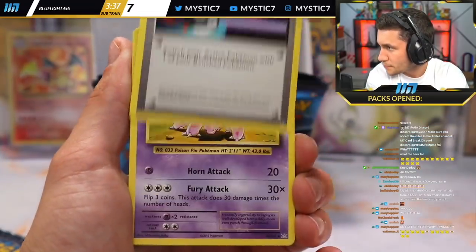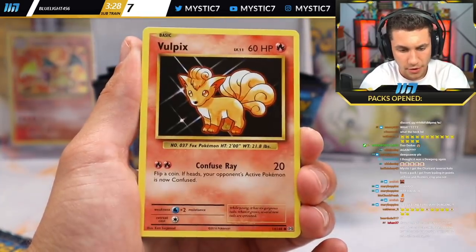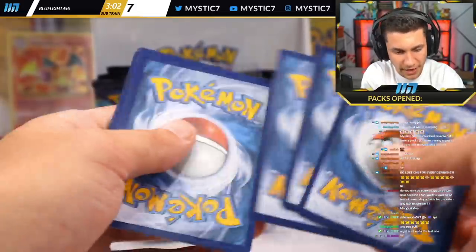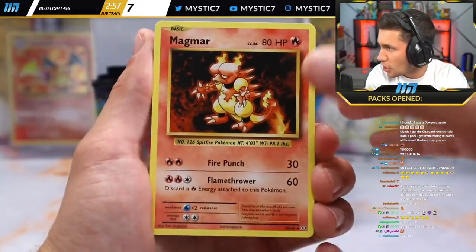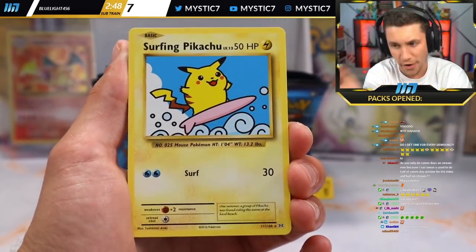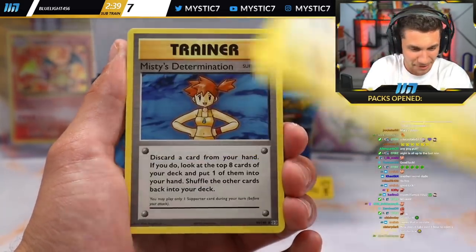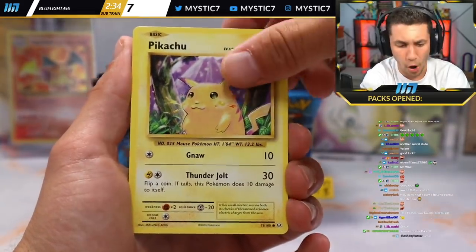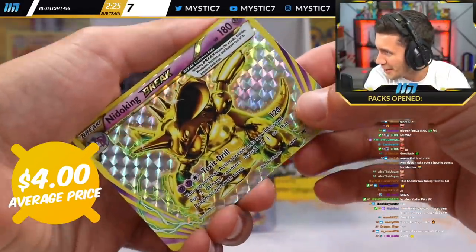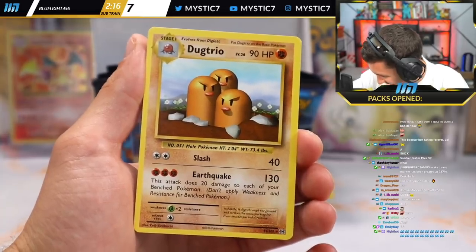Switch, Nidorino, Pidgeot Spirit Link, Weedle, Machop, Tangela, Vulpix, Energy, Super Potion, and the Beedrill. Last pack of this bundle for Mary Poppins — good lucks in chat. We've only pulled three secret rares this entire box and you've gotten all three! This is another secret rare — number 111 out of 108. It's the Surfing Pikachu secret rare card! Misty's Determination, Doduo, Pikachu, Staryu, Onyx, Weedle, and a Break card — the Nidoking Break card.